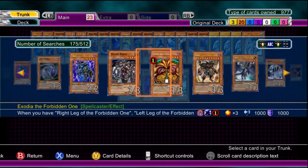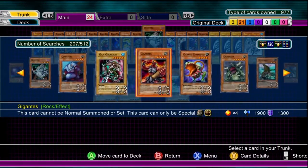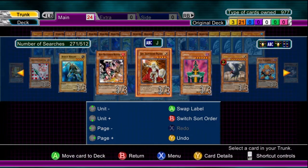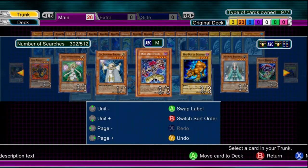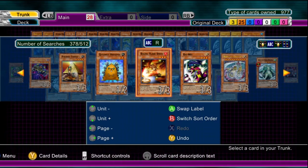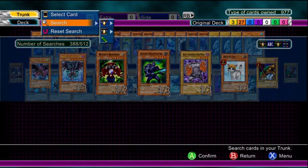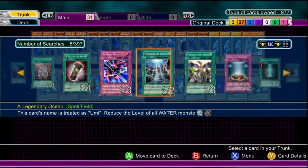Now in 5D's, if you don't know how to synchro summon, thankfully there is a tutorial to help people who are new to 5D's get into synchro summoning. Regardless, you're definitely going to want to have either synchro summons or fusion summons in your deck. There are a lot of monsters you can tribute summon, and that's great, but with 5D's and GX, fusion and synchro are definitely a big thing. You're going to want to have some monsters you can work with in those areas, or you better have a pretty good attribute deck or something cool like that.